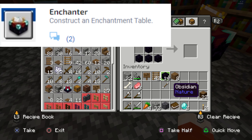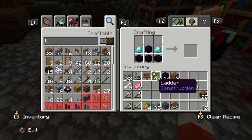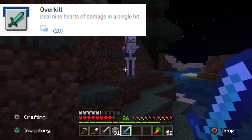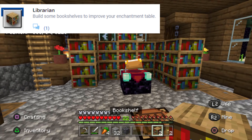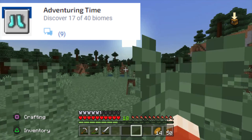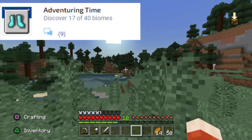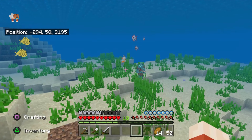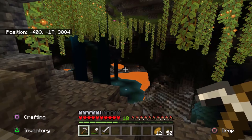Enchanter: construct an enchantment table — you're going to need four pieces of obsidian, two diamonds, and a book. Overkill: deal nine hearts of damage in a single hit. Librarian: build some bookshelves to improve your enchantment table. Adventuring Time: discover 17 of 40 biomes. I can't really tell you how to do this trophy other than explore the world.